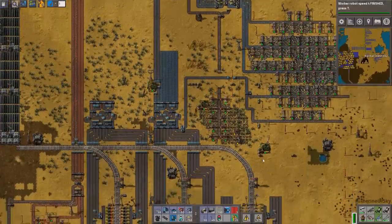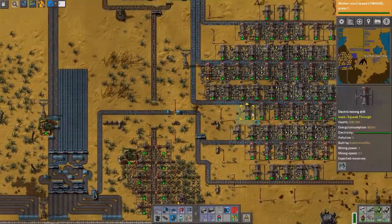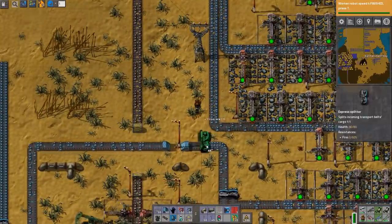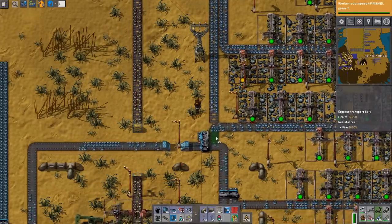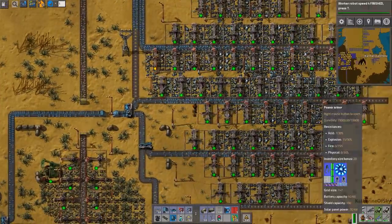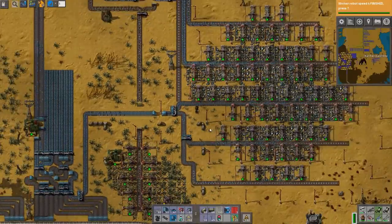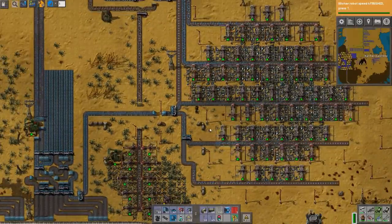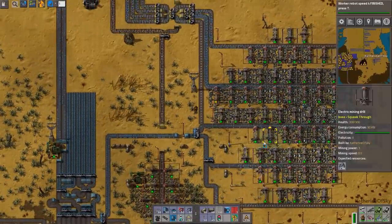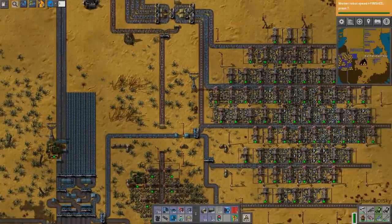Greetings and welcome back to Factorio. I'm Catherine O'Skye and we have been working on our mining outposts. That was Eleonora the Wrecking Ball — she's very playful today. Sometimes that cat drives me crazy, but she's just wonderful. I love her so much.